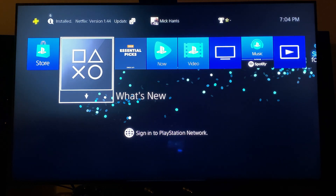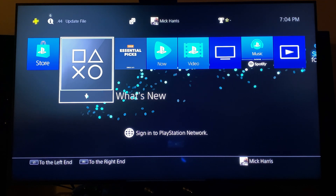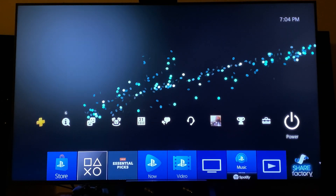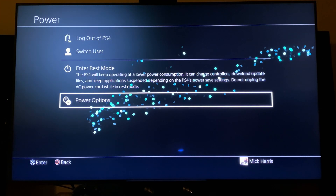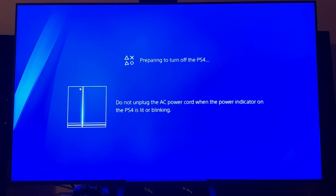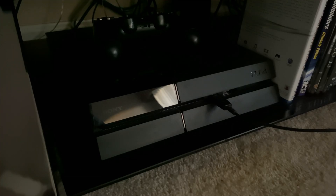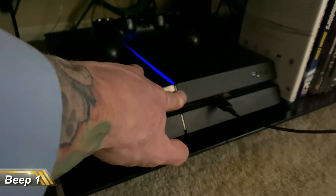You're basically compiling everything on your hard drive, getting rid of the bad sectors, and then your files are going to be back to back. Without further ado, let's shut it down. We're going to put the PlayStation in safe mode on startup. It's very simple — hold the start button and you'll hear a beep once.